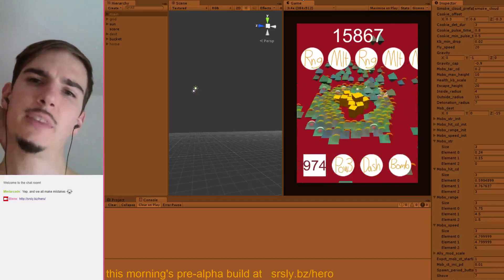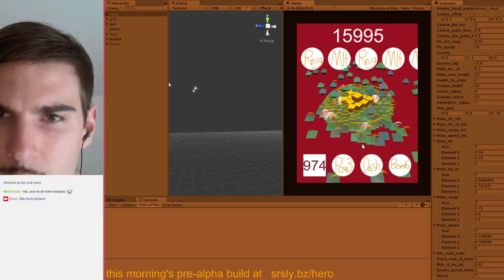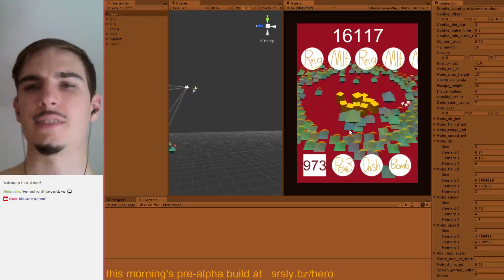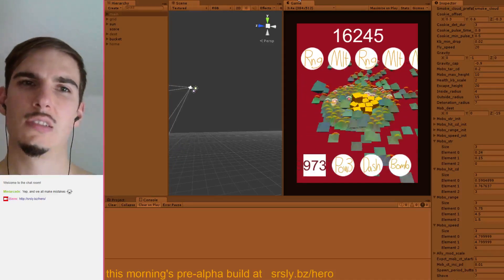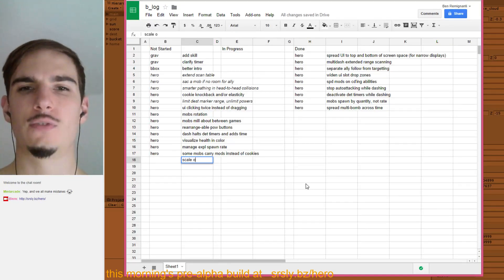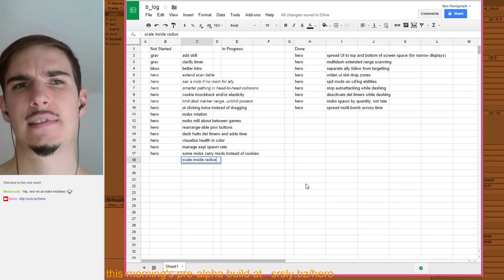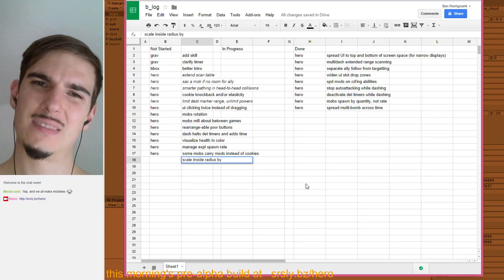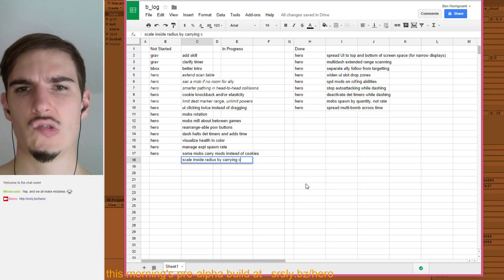Mobs get really jittery when their speed gets higher because of how I set that up. New note to self: scale inside radius by carrying count. That might be computationally expensive but I think there's a fairly simple way to do it without much added effort.